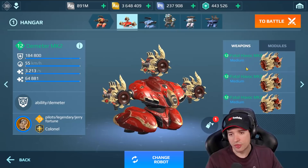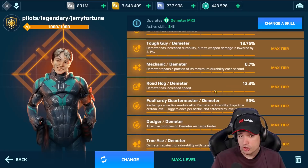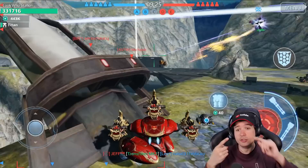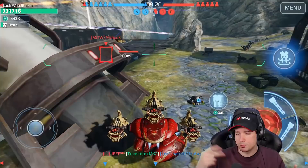Here are the statistics from this clip. We have a balanced unit with the new legendary pilot Jerry Fortune, with all pilot skills including 19% more HP — and you can get that twice. You can sacrifice firepower for an additional 19% more HP or speed.